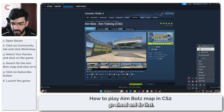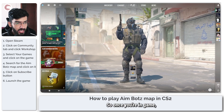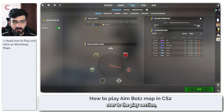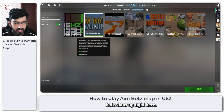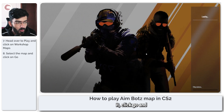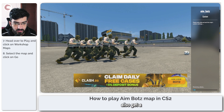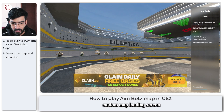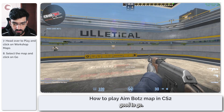Once you're in game, all you have to do is head over to the Play section, click on Workshop Maps, and you should see AimBotz show up right here. Select it, click Go, and the game starts loading. As you can see we also get a custom map loading screen, and then you should be good to go.